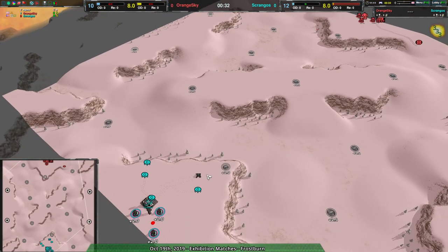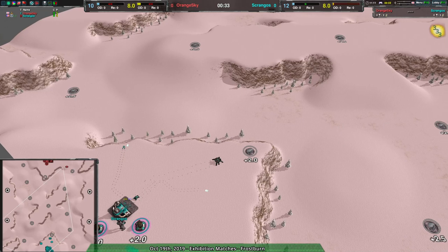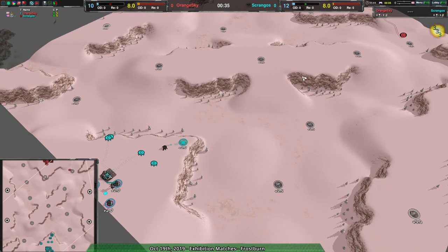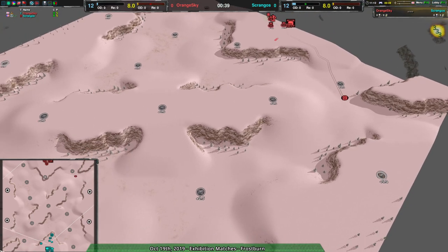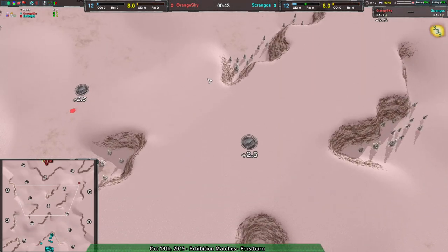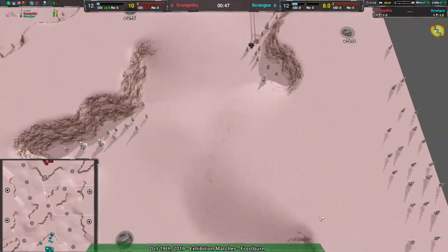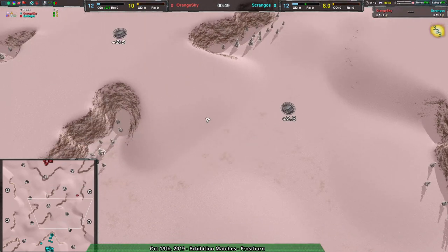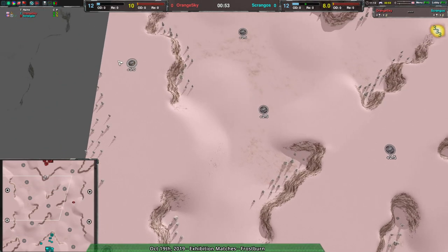The fact that spiders can easily deal with cliffs and tanks can't makes things a little bit tricky. On the other hand, it's not a particularly high set of elevation changes, so it shouldn't be a massive problem. Scragos is going to have a bit of an easier time getting around, but this is mostly flat. Orange Sky will have the advantage if they don't have to go up and down ramps too much.